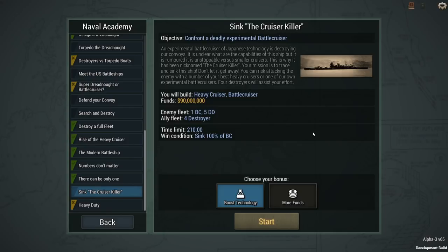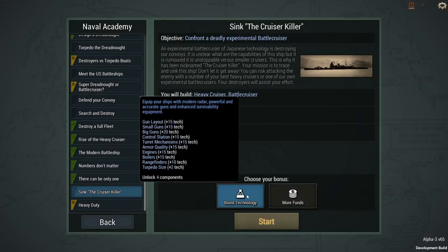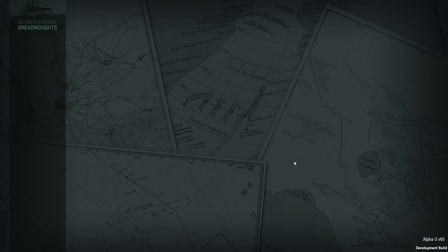An experimental battle cruiser of Japanese technology is destroying our convoys. It's unclear what its capabilities are, but it is rumored to be unstoppable versus smaller cruisers — that is why it has been nicknamed 'the cruiser killer.' Your mission is to trace and sink this ship. You can risk attacking with a number of your best heavy cruisers or one of your own experimental battle cruisers; four destroyers will assist.